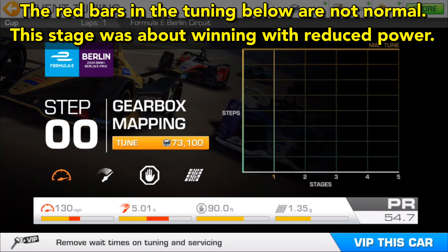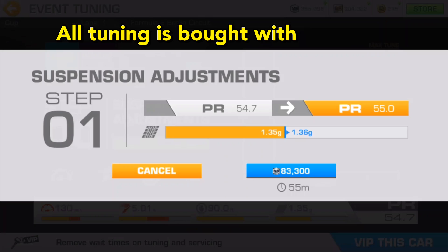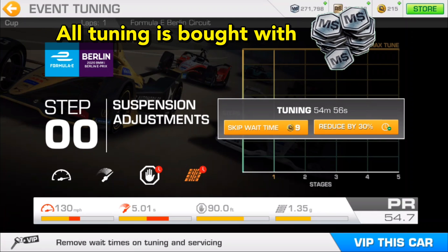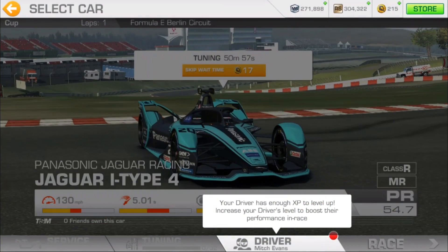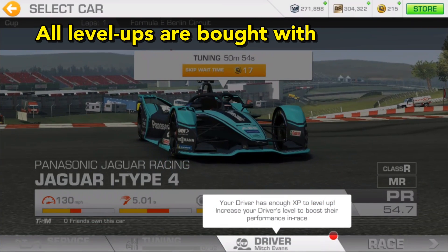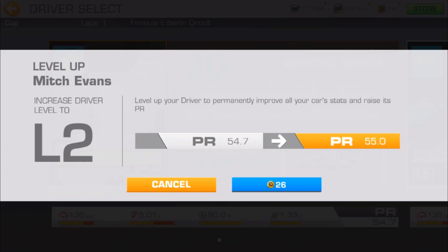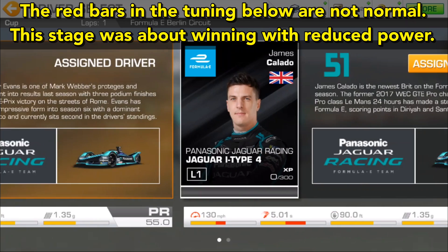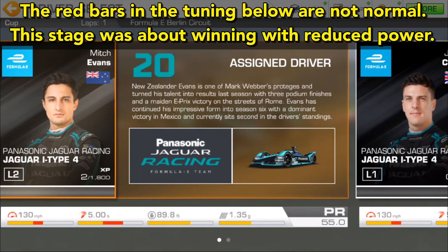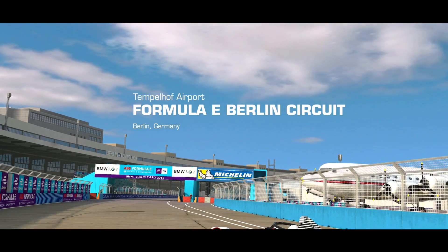Here we're looking at the tuning screen and you can see there are four categories that you can tune your car. All tuning will be bought with M dollars, even the very final tier of the car. Here we see that this driver is now available to level up. All driver level ups will be bought with gold, and the advantage is it's permanent. When you're done, you can use that driver in motorsports, and in Update 8.6 you can use that same driver in the same car to enter the next Formula E event and earn a whole other car.